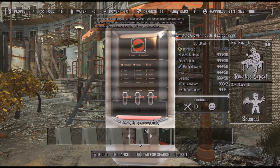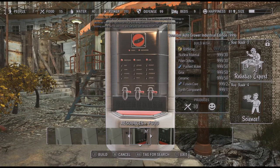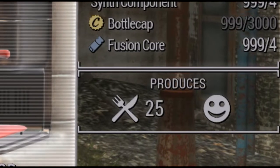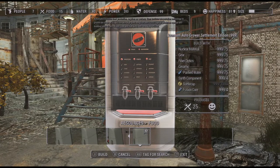There is one for every type of crop you can grow, like gourds, carrots, razor grain, etc. There is also a machine that's really good, giving you about 25 plus food and happiness, and you can craft it at any level as long as you have the materials.